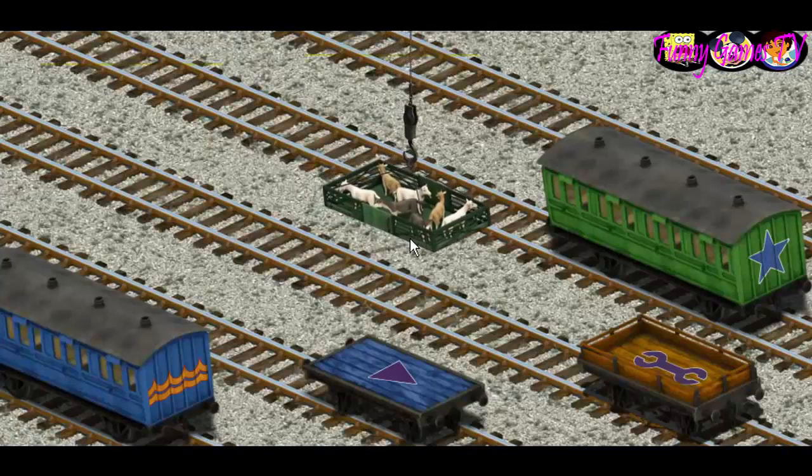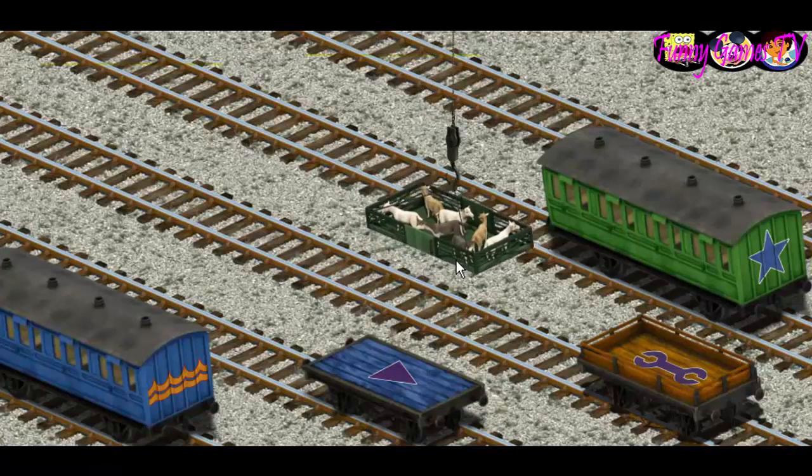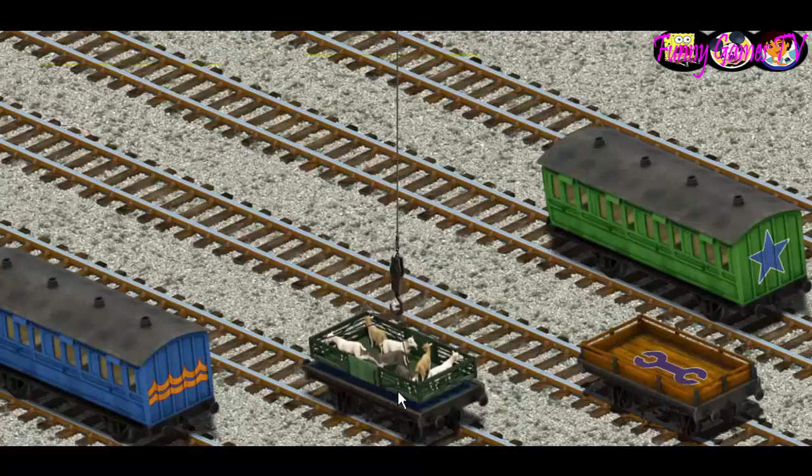Let's lift and load. Now the cargo must be loaded. Show Cranky where the blue flatbed with the triangle is. There you go.